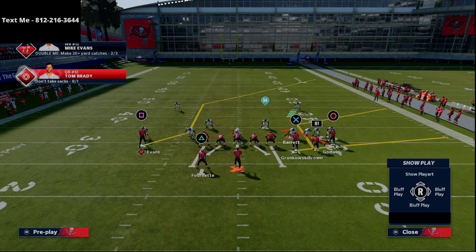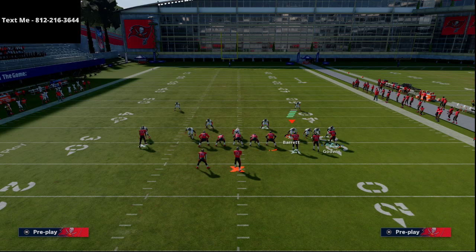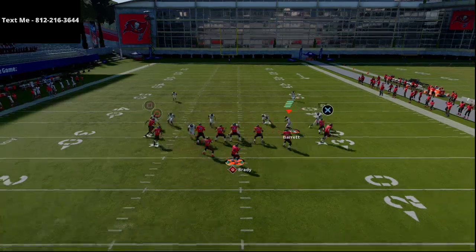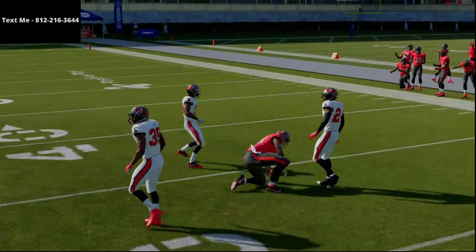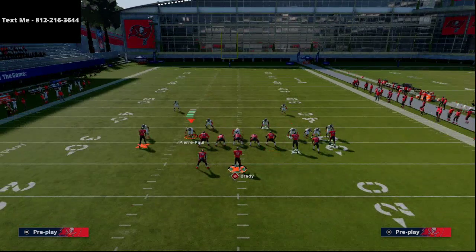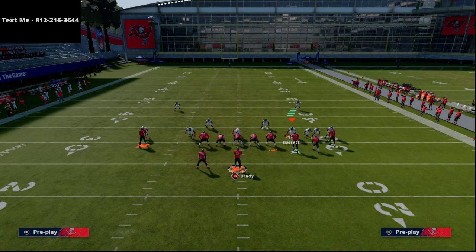We'll throw to Z-Spot, then Mike Evans on the same route — which is nice — and Godwin on the zig, giving us a simple high-low read on the right. He's going to roast man, and Mike Evans is also going to roast man to the inside. Oftentimes they're going to user that route — I'll be completely honest — but if you have routes underneath this it really helps.